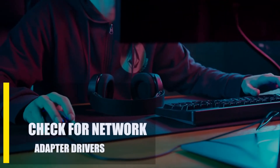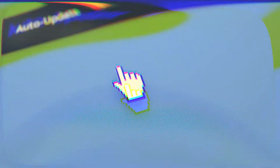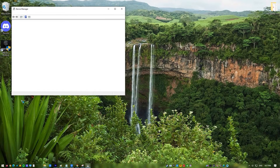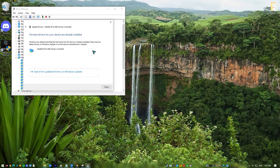Next, check for network adapter driver updates. You might not be able to connect to the game servers because your network adapters are outdated. Right-click the Start button and select Device Manager, expand the Network Adapters folder, right-click the installed network adapter and select Update Driver, then select Search Automatically for Drivers. The system will scan and automatically install updates if available. Wait for the process to complete, then play Apex Legends to check if the issue has been fixed.